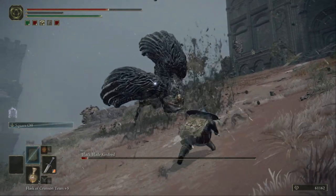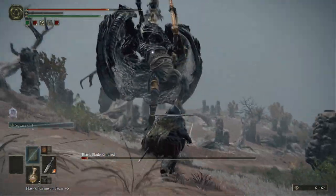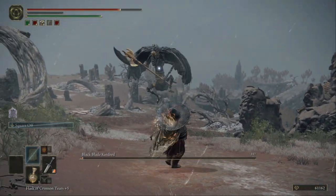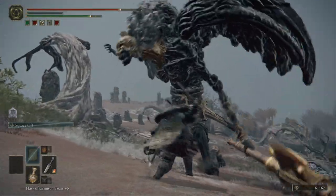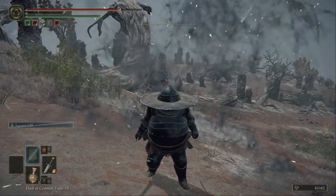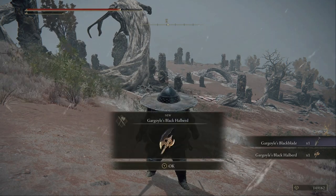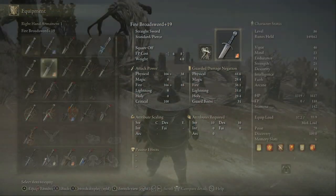I just need to strike him two or three times and he's dead. I'm down to one potion now — and I just got this bastard! What do you get from him? You get the Gargoyle's Black Blade and the Gargoyle's Black Halberd.